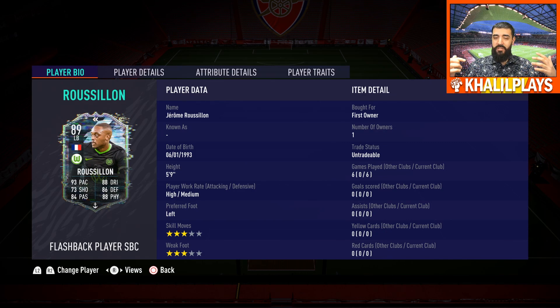Jérôme Roussillon: high/medium work rates, 5'9", left-footed, three-star skill moves, three-star weak foot, six games played, no goals, no assists. Part of that I have to take blame for — I had a really poor connection. The three-star skill moves and weak foot are a bit of a con, but being left-footed at left back at least works in that regard, and his size isn't much of a problem given his very stocky build.